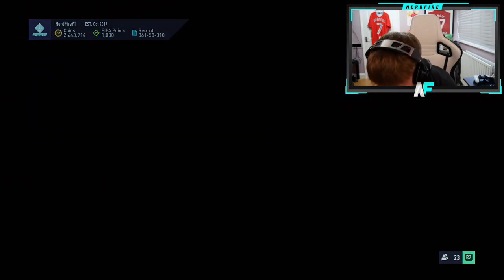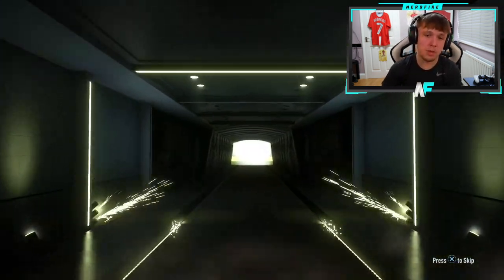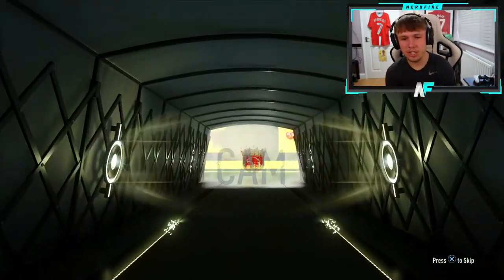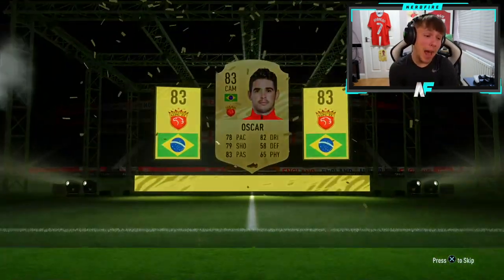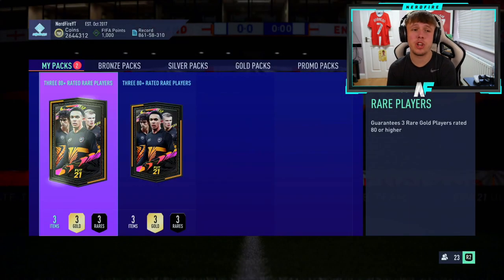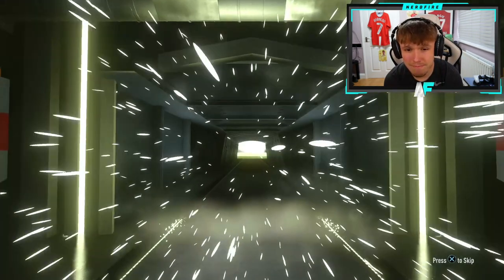Middle pack again — maybe it can change our luck. There we go, that's an 83-plus: Brazilian CAM Oscar. Better than what we've had, but still not great. Fourth pack gives us another board — Spanish right mid, 84-rated Jose Callejon. Highest rating so far, I guess. I definitely recommend going with the player picks over these 80-plus three-player packs.